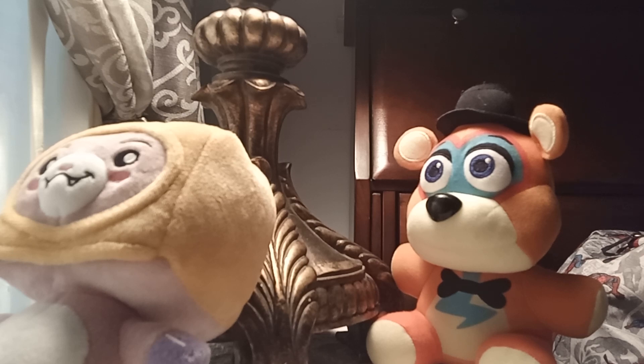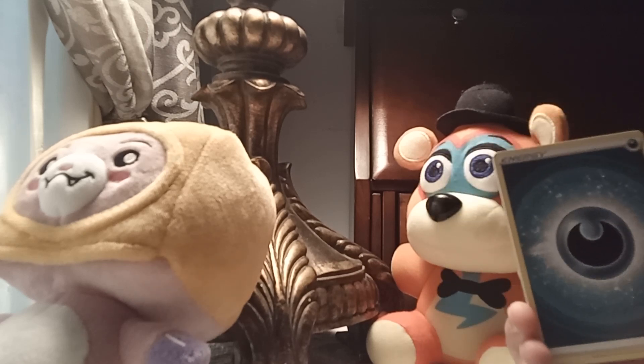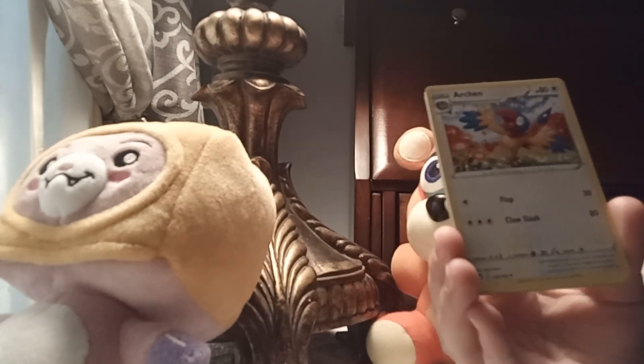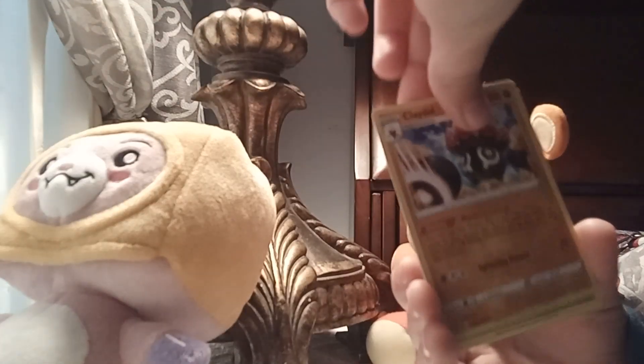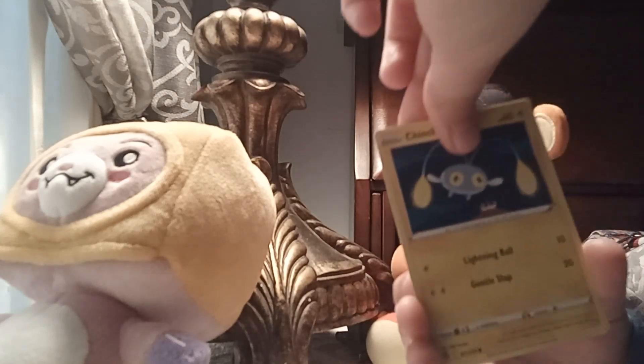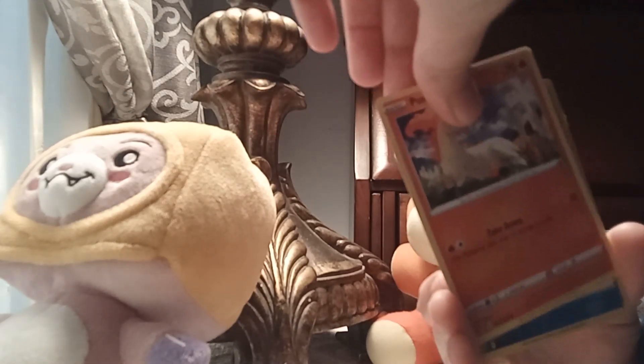Alright, let's go! Flip the code card — one, two, three, four — and flip the energy. Here we go. We have a... I don't even know how to pronounce that one. Got Archenine or whatever that is — Klang or Clodsire or whatever — Petal Dance, Tinkatink or whatever. Oh, that's a nice Pikachu. Ponyta. Oh.